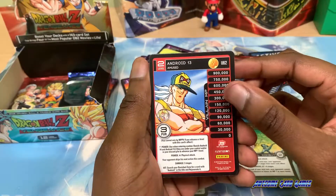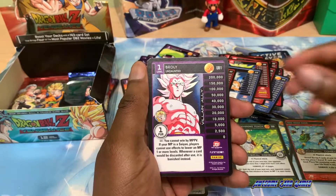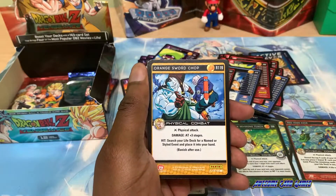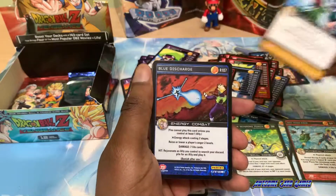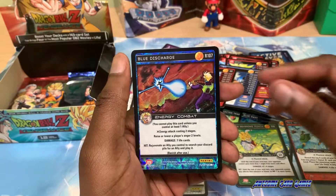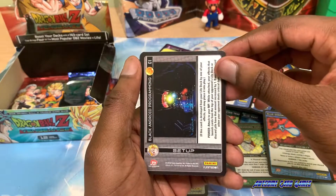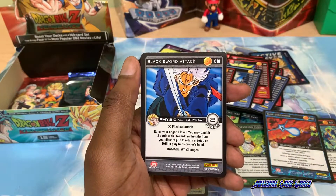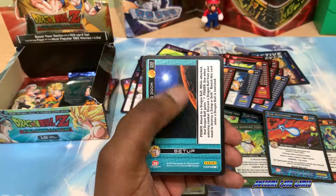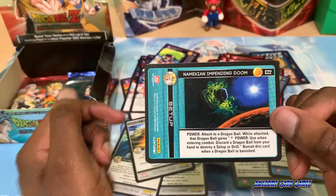Level 2 of Android 13, Saiyan Recovery, Broly, Red Double Blast, Orange Sword Shop. We have a full rare — Blue Discharge! Namekian Arm Shield, Black Android Programming, Black Sword Attack, Blue Seizing Drill, Saiyan Clash, Namekian Impending Doom. This would look really nice as a foil.